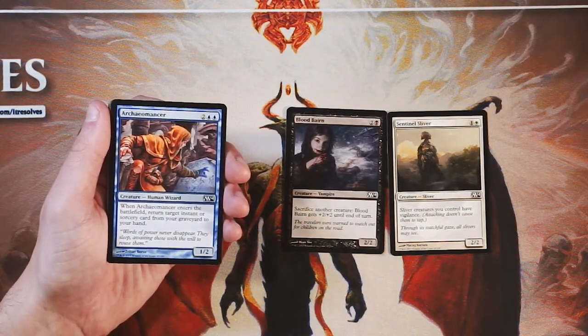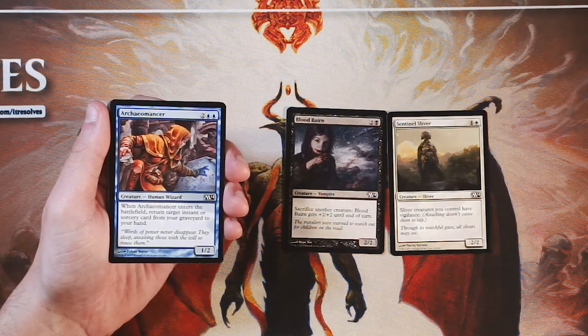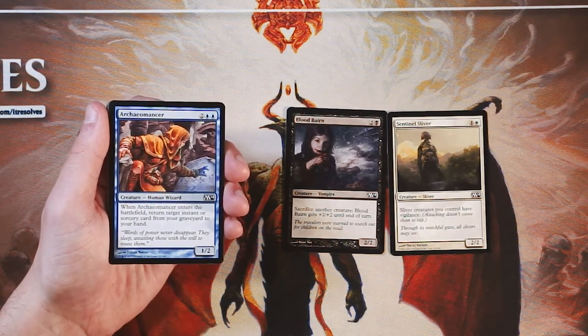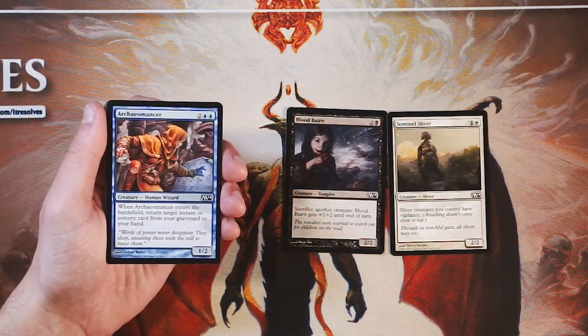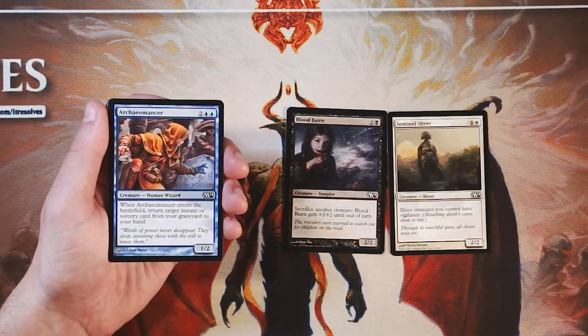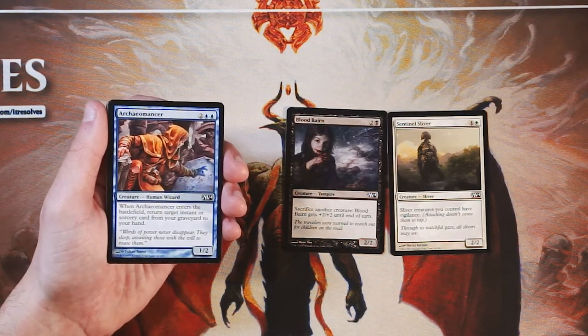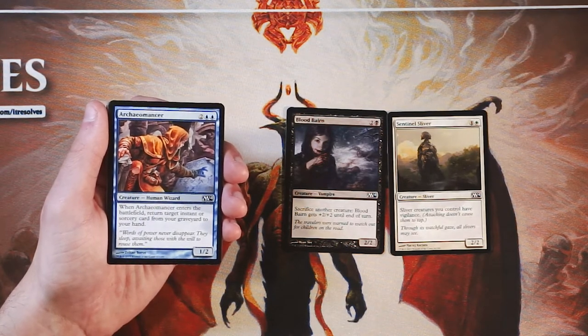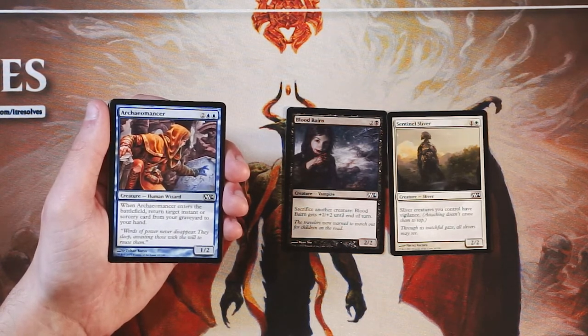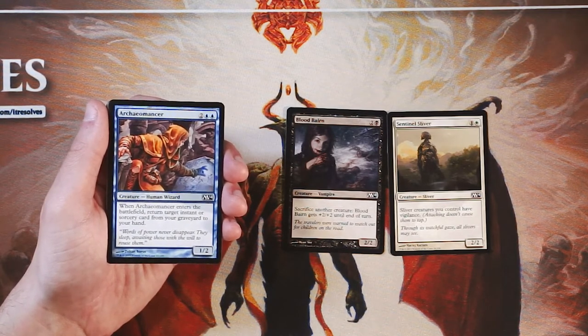Archaeomancer is a 1/2 for two and two blue — fairly expensive. However, when it enters the battlefield, return target instant or sorcery card from your graveyard to your hand. Certainly an interesting card and not a bad one. You can pull any really high-powered spell back out of your graveyard for a second use. However, I'd rather have the really powerful instant or sorcery first. A lot of times you end up in a very creature-heavy deck in draft and you don't want to play too many instants and sorceries. Cards like this can be really optimized if you know what the powerful instants or sorceries are going to be, so I would not necessarily first pick this, but I would focus on it if I happened to be picking really good removal.